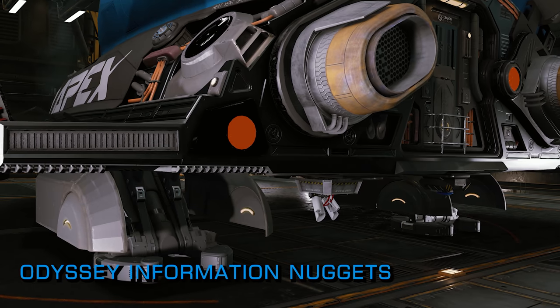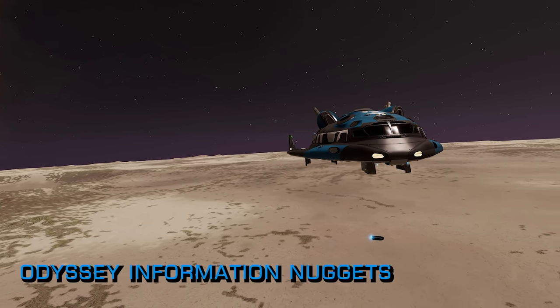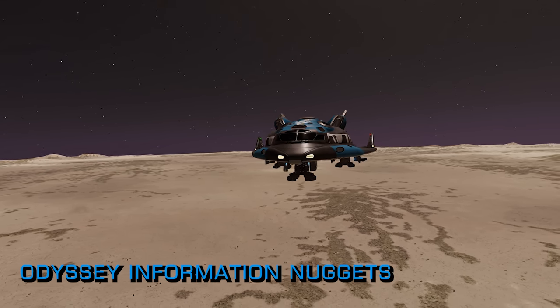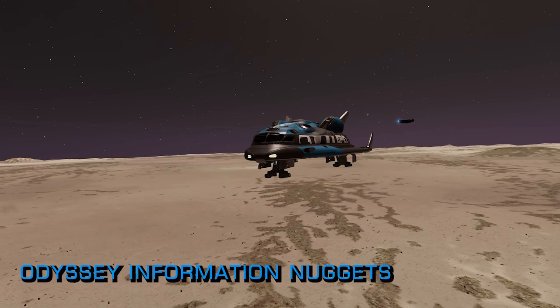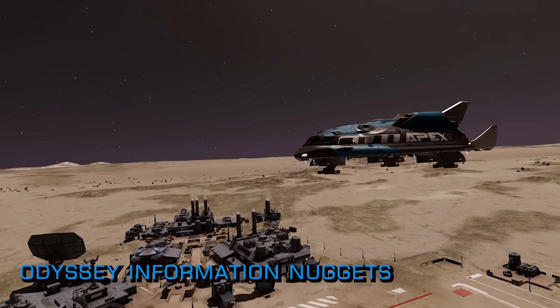You can manage your suit loadouts at any terminal in a station or starport, but you can only change the loadout you have on a ship or SRV. Arthur said on stream this week that he would like to see emotes in the game. Apex shuttles can't be interdicted.